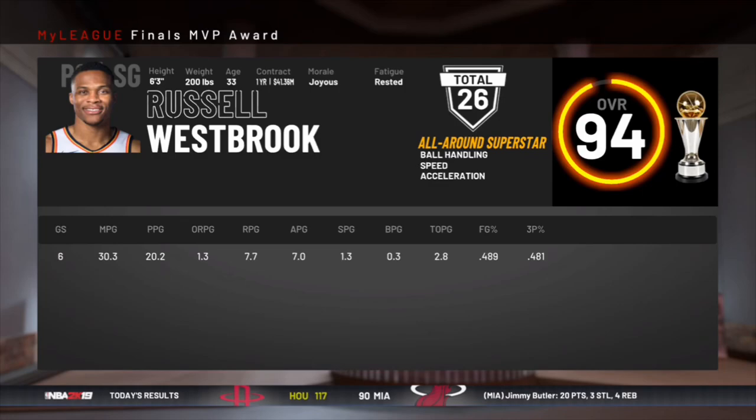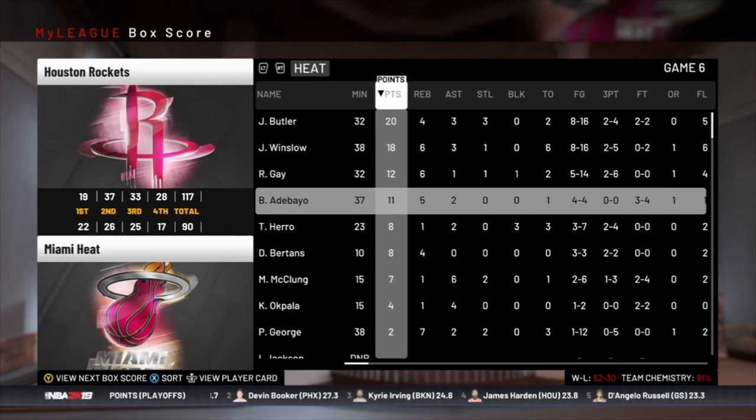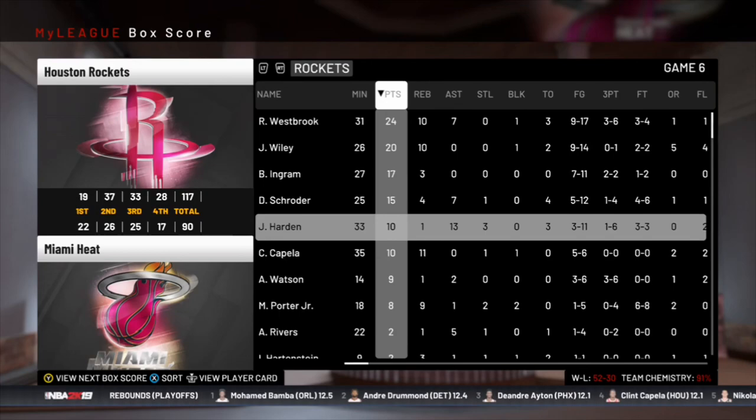Back in game six, I just sim it — and we lose. That comeback was for nothing. Westbrook gets a Finals MVP under his belt. Jimmy Butler had 20 points in game six and did his part, Winslow did good, but PG shot absolutely putrid. Will PG and Jimmy Butler bring Miami a championship? What role players can elevate the Heat's chances? Watch part two to find out — make sure you drop a like and leave a comment on the road to 500 subscribers.